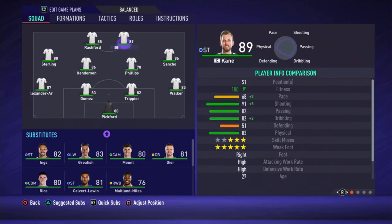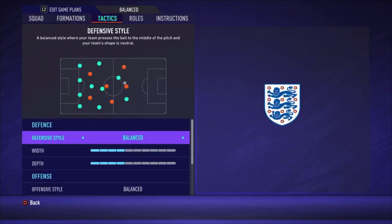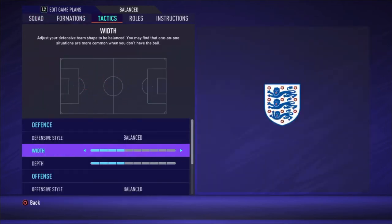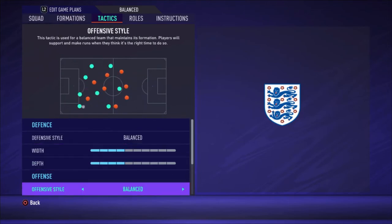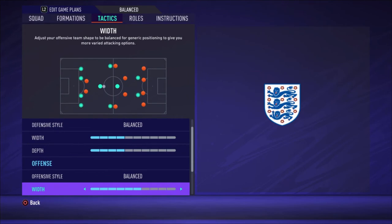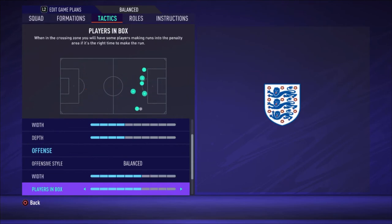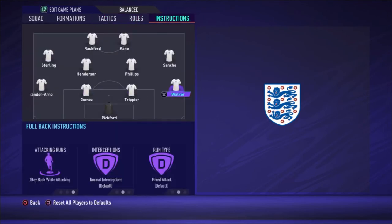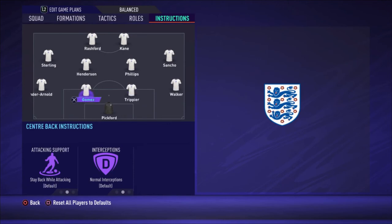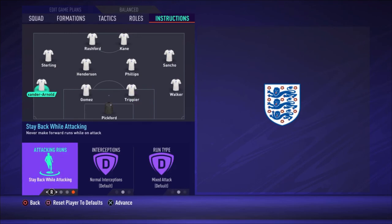Henderson is on the other central mid position, and on the left side I have Sterling. The two strikers are Kane and Rashford. Going to the tactics: balanced defensive style with a width of four bars and depth of four bars. The offensive style is balanced with a width of six bars, plays in the box six bars, corners and free kicks both three bars.